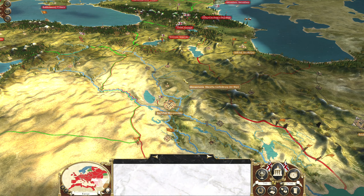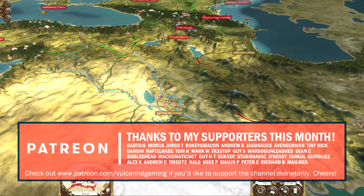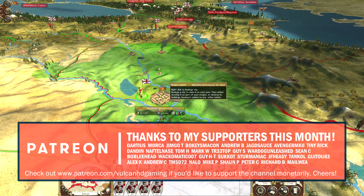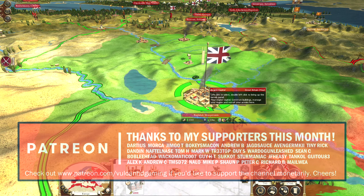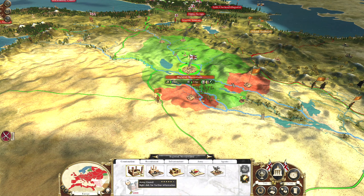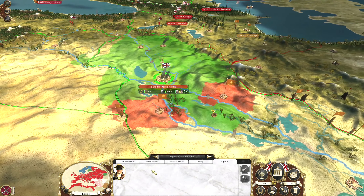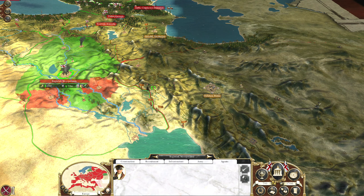Hello guys and welcome to episode 116 of my Empire Total War campaign, playing as Great Britain on Very Hard difficulty. Today we are going to be hopefully taking back Baghdad. We can hopefully get them to surrender — and they accepted it. The buildings are fine as well, which is great, because we don't actually have the money to do anything about it anyway. We wouldn't be able to repair them.